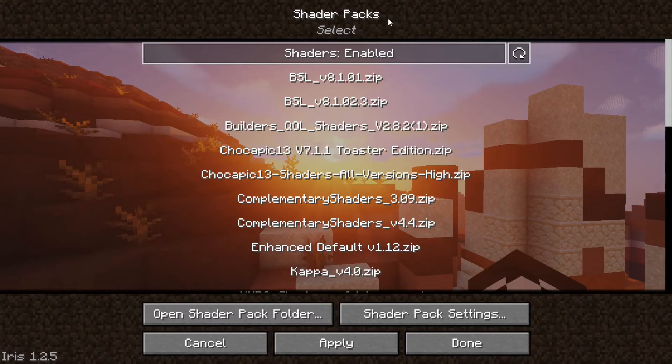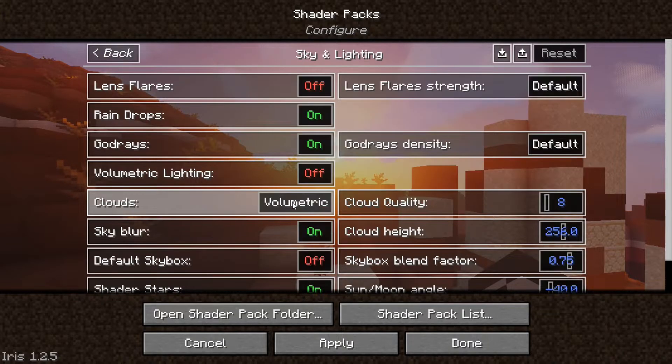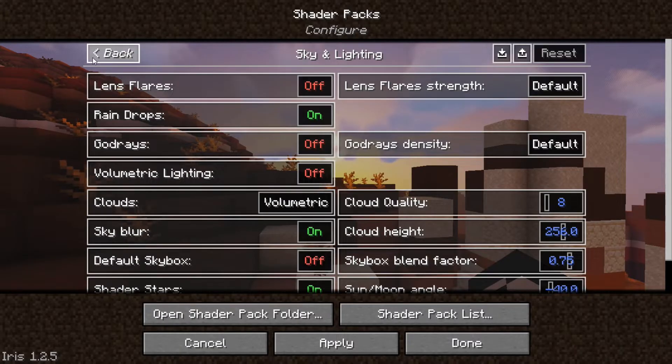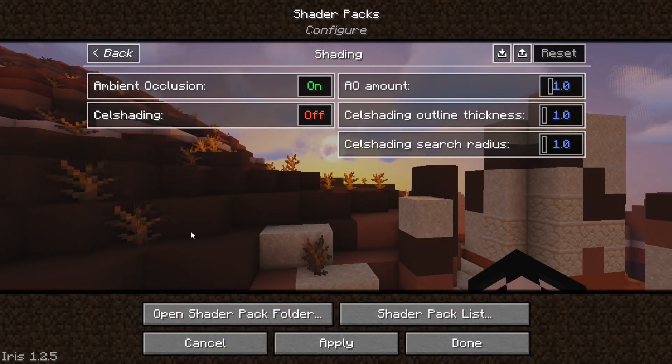Again, go to Video Settings and Shader Pack Settings. Go to Sky and Lighting and turn off God Rays. Then go to Shading Settings, turn off Ambient Occlusion, and hit Apply.